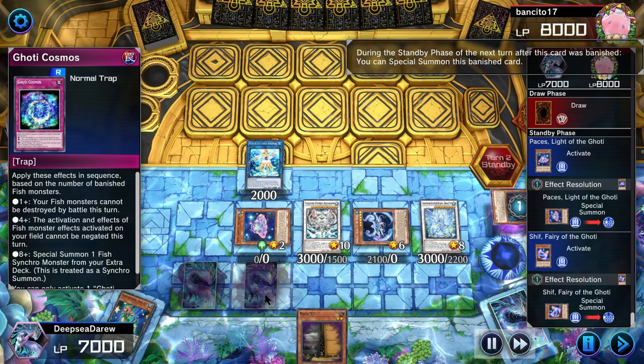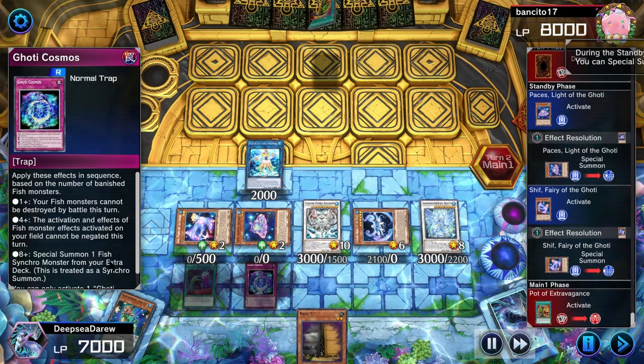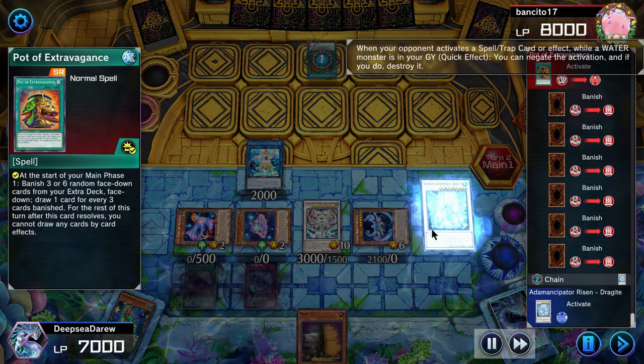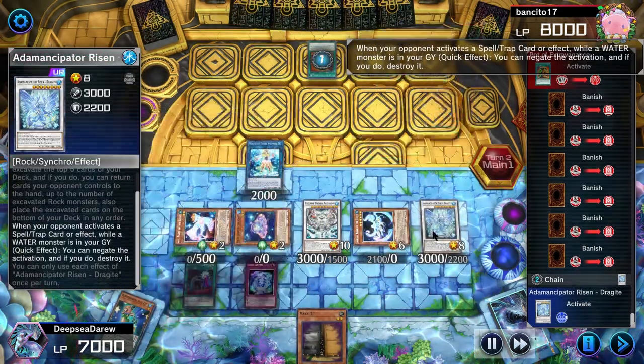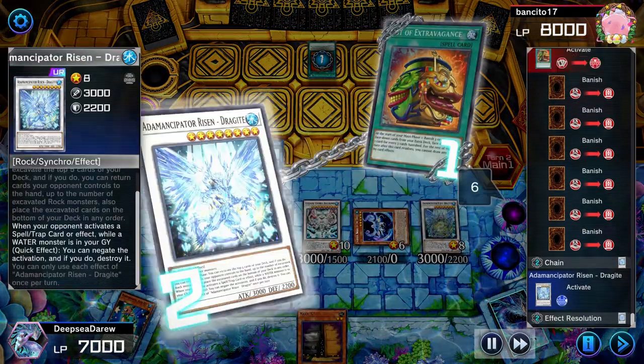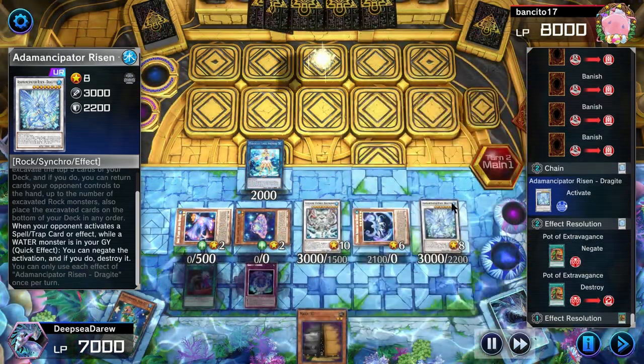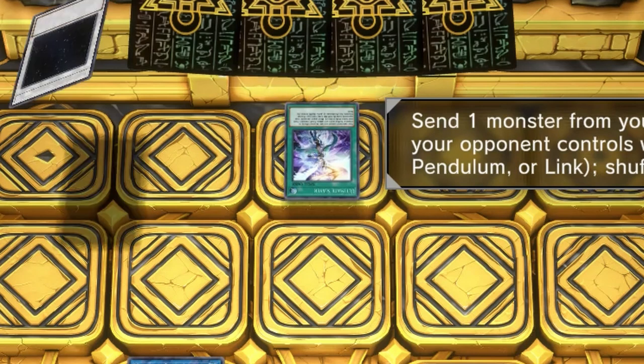This Coelacanth combo also involves summoning Dragite to protect us from spells and traps, and Ice Shade Jamir to protect our fish from being banished and from being destroyed by card destruction. So if your opponent cannot destroy your fish in battle, cannot negate them, cannot banish them, and cannot destroy them by card effects — what can your opponent do to remove your monsters?